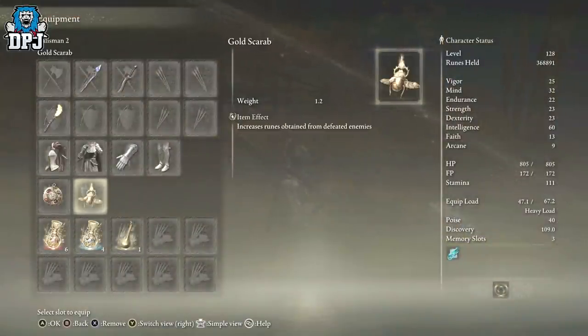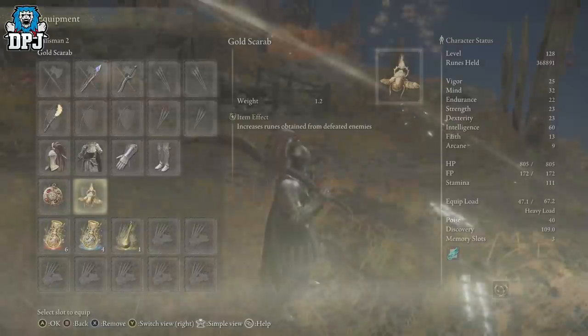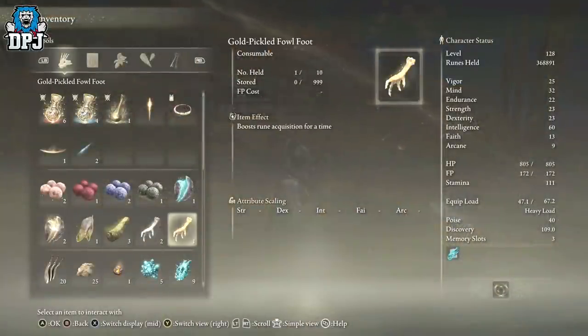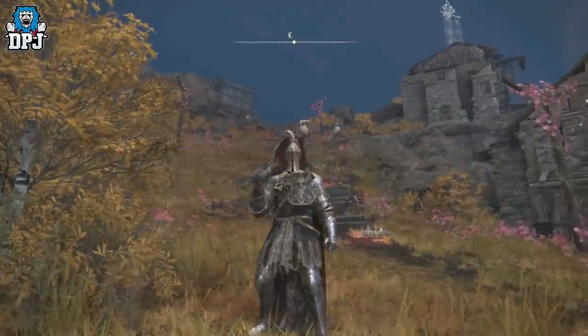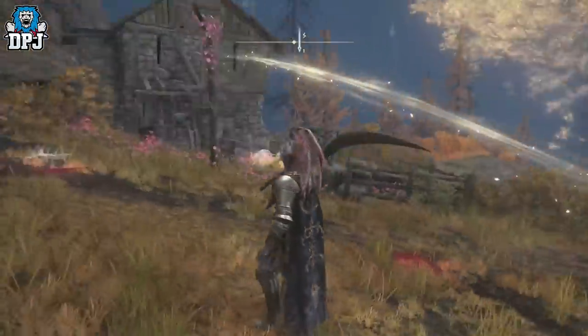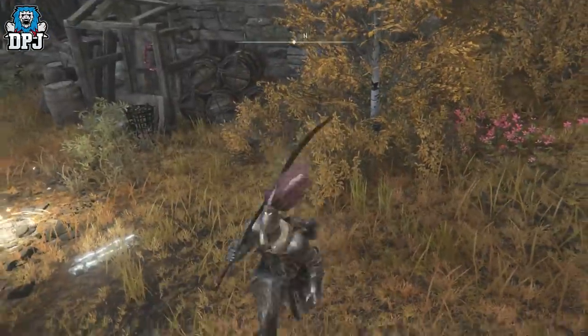The Gold Scarab Medallion gives you a 20% increase in all gold runes earned. There's also these consumable items you can get as well — I've got one so far. I think they give you an extra 15 or 20%, but these only last about three minutes, so you can use them at the same time if you want. Also, if you come here at night, there's a chance some of these women may have glowing gold eyes, which drop you five times the runes — absolutely crazy.